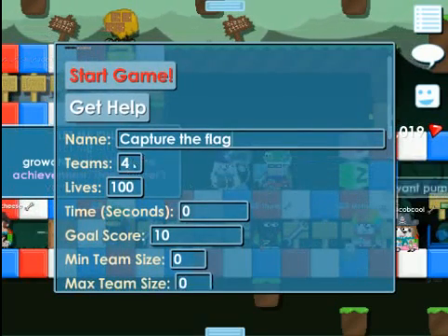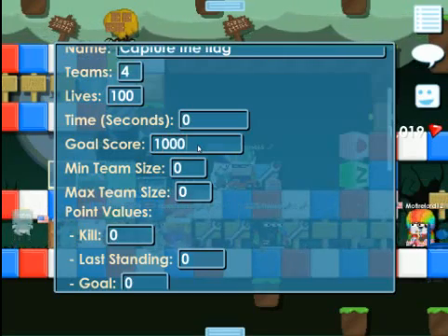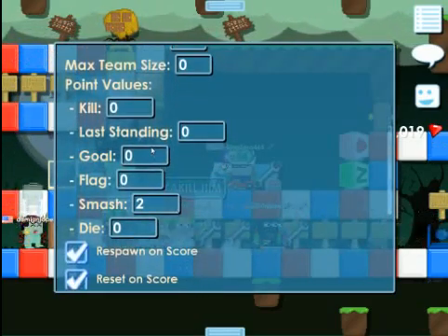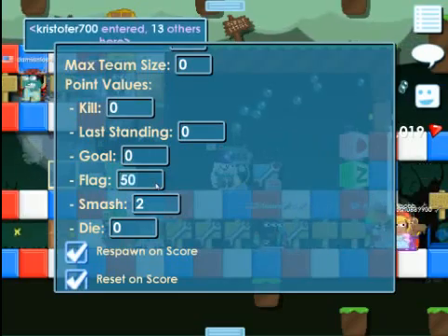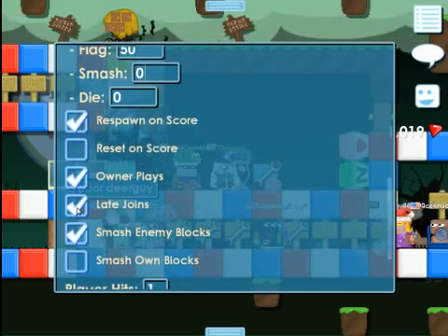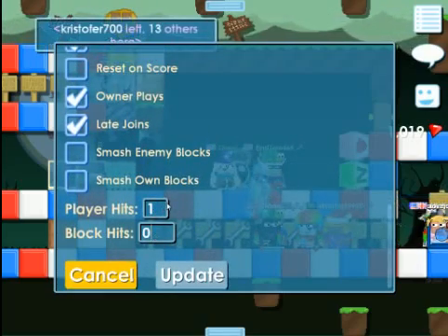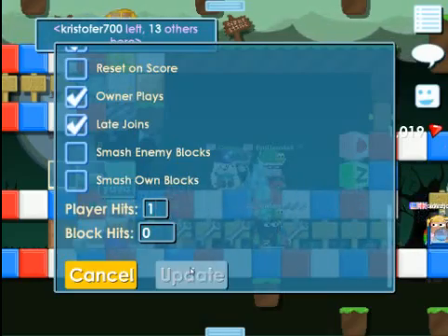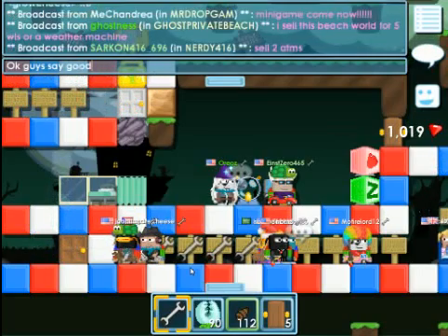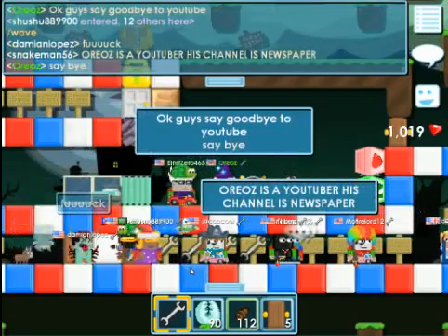Alright guys, capture flag at the beach — 14 times the last time. We're going to have to set off. We're going to score. We're going to have 1000. We're going to have to pass this. Flag — put out the key. Smash: zero. Respawn on score: yes. Reset: no. Block hits at zero, without making indestructible player hits — or 2 to 1. But we're not going to start a game show.